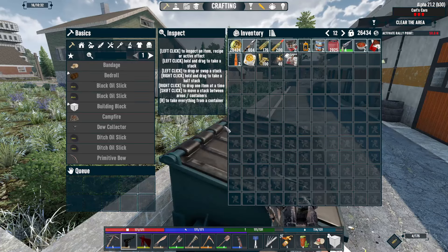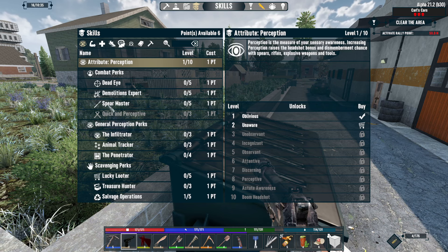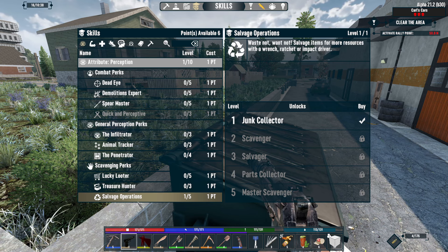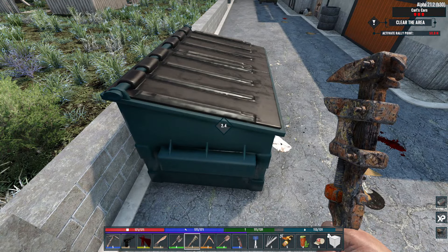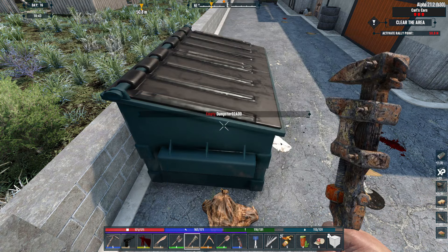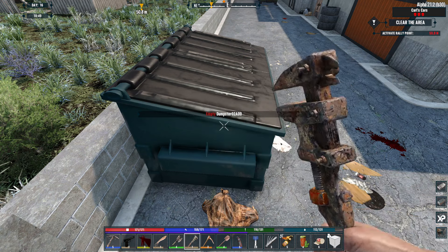I did promise one of the faithful viewers that I was going to put a point into salvaging. I have six points — which is embarrassing. I already have a point into salvage operations. With a point in this you get a bunch of iron and steel from wrenching trash bins and dumpsters. It's worth it — look at all the iron we're getting.